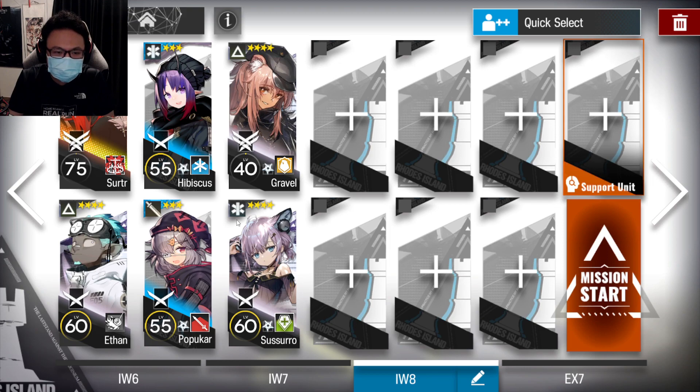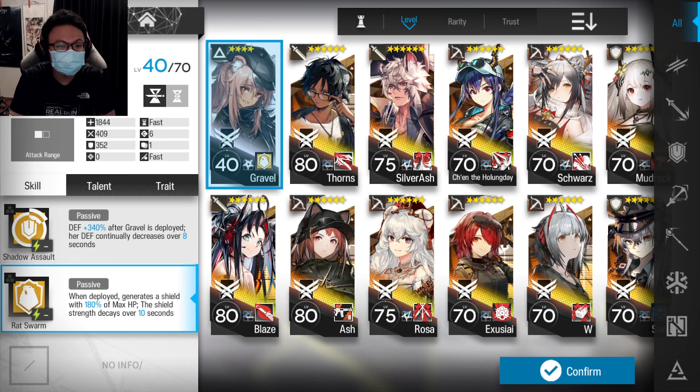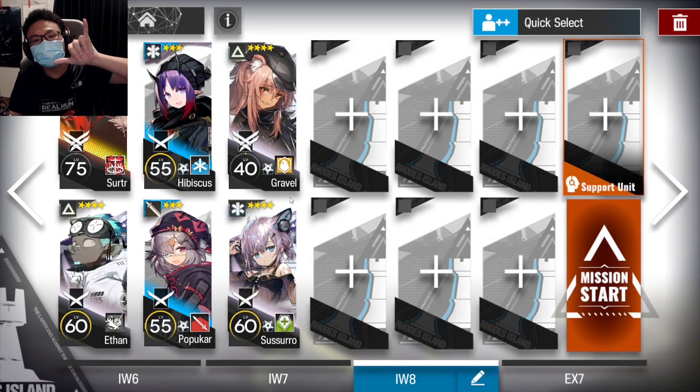Bring along 2 medics — single target medics will do, like a 3-star and 4-star medic. If you have 5 or 6-star medics, go ahead and use them. Bring along a Centurion; a lot of the enemies are weak to physical damage so Popuka is great. Also bring a fast deploy unit — Gravel works well. Make sure she's Elite 1 level 60 with skill 2 rank 7, as she's used to resist the laser beam since she gains additional HP on her skill 2.